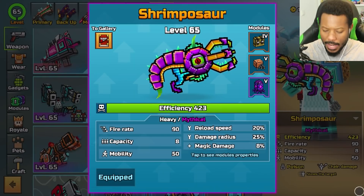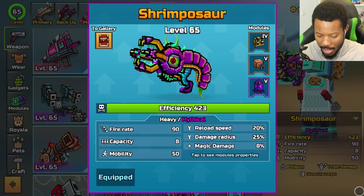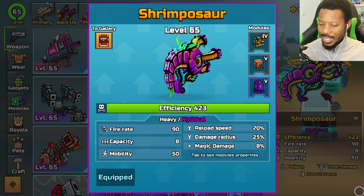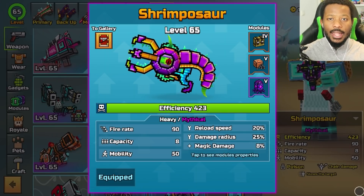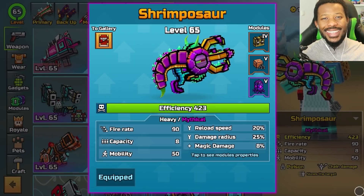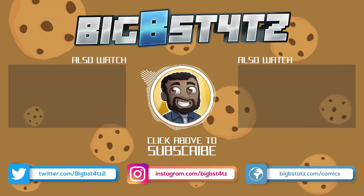All right, ladies and gentlemen, I think that's going to wrap it up for the video. That was the Shrimposaur — let me know what you guys thought of that. I can't wait for the new weapons to come out because we definitely will be playing with those and trying to unlock some stuff. If you want to let me know what's your favorite weapon right now in Pixel Gun 3D, drop it down below in the comments — I'm curious to see what you guys think. Thank you all so much for tuning in. If you did enjoy, feel free to leave a like and share it. Feel free to subscribe if you're new to the channel. I will see you in the next video — bye!